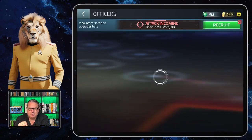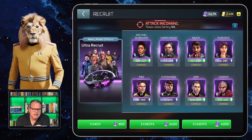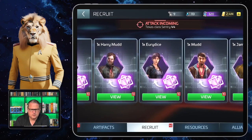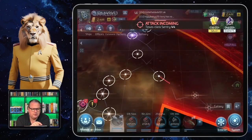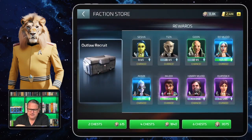Now let's quickly look at how to get her. In the recruit section, one possibility is the Ultra Recruit, where you have a chance to get her. Another option is the Transporter Pattern section — scrolling through, she's in there between Harry Mudd and Mudd (one regular, one hipster Mudd as we call him in my alliance). And there's also a third way: the Rogue Faction Store. Under officer recruits there, Eurydice is available as well.